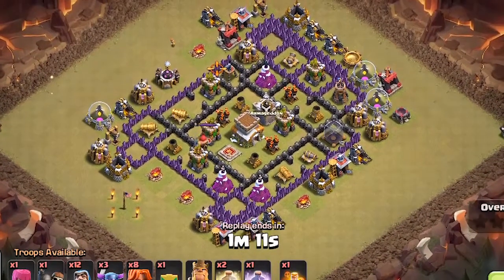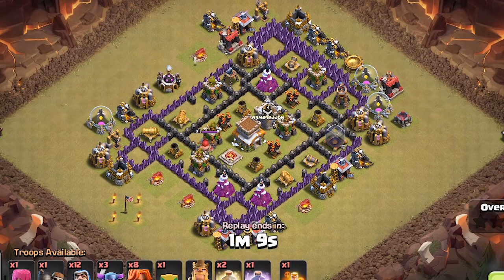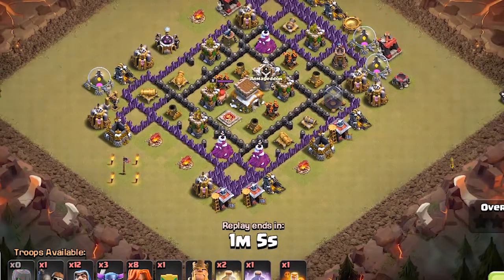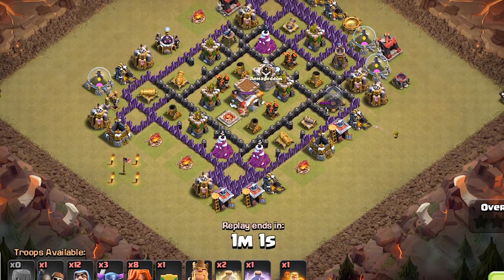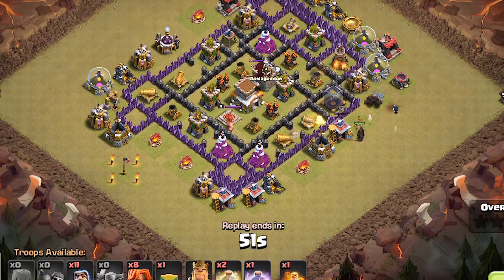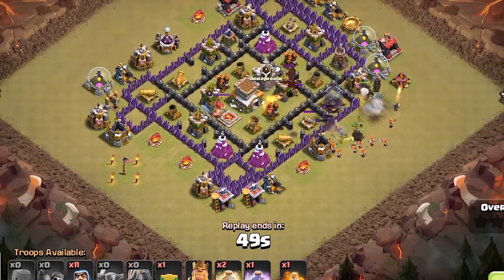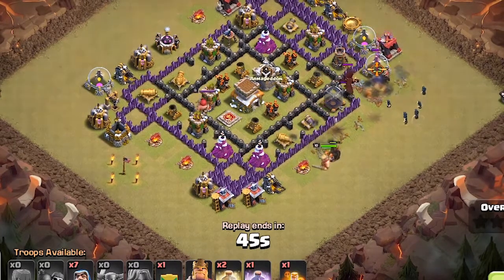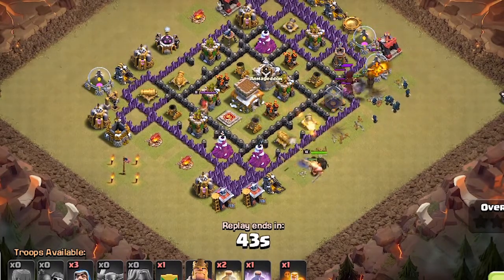Right away, you'll notice the attacker's very weird army composition. He dropped a wall breaker on the left side to try and lure out the clan castle. That didn't work, so instead the attacker drops an archer and one wizard comes out of the clan castle. He drops his three PEKKAs and then one more wizard to help clear the area. He then drops his last wall breaker, but right after he drops it, the dragon comes out of the clan castle.